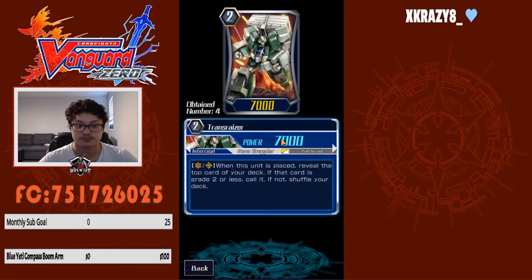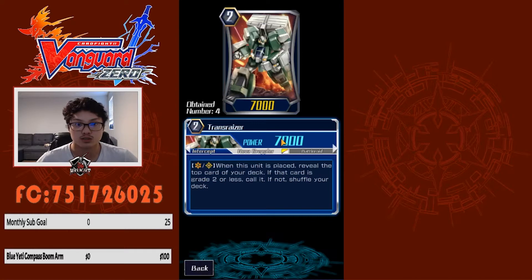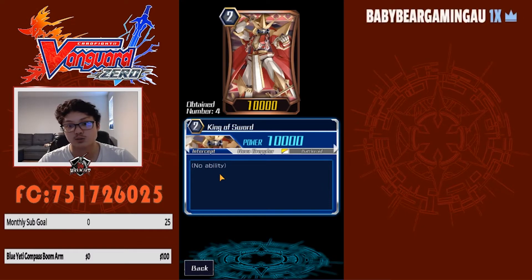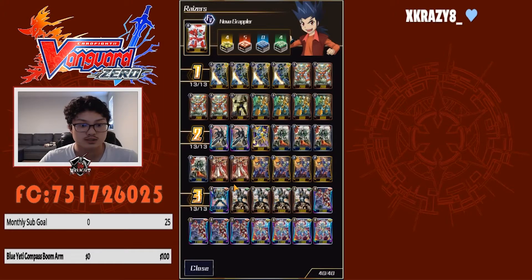It's a 7k unit, so it's basically used either as fodder to put into the soul for Perfect Razor, or just to sit there and keep you from dying. I run two King of Sword — just a 10k beater to have on the field. Most rear guards are 9k or less, though there are occasional 12ks which are pesky, mainly in Blau Enigmund and Shadow Paladins.